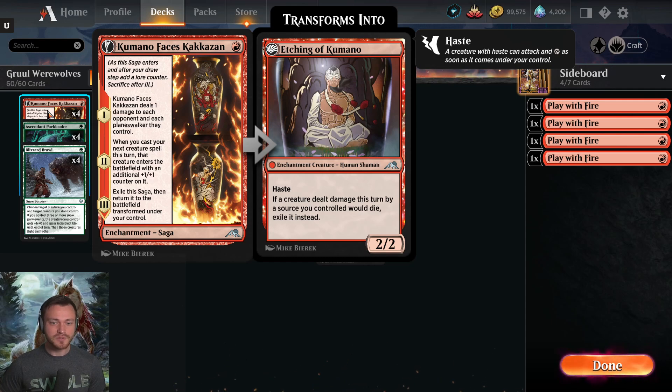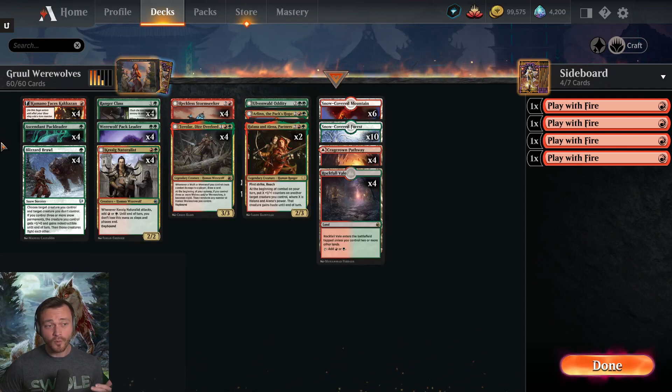Finally, turn three your one-mana investment gets you a 2/2 with haste. If a creature dealt damage this turn by a source you controlled would die, exile it instead — and that matters too, because with all the Orzhov token decks running around, when they block with Eye Twitch, instead of Eye Twitch going to the graveyard and them getting to learn, it gets exiled instead. So every single part of this card is amazing.